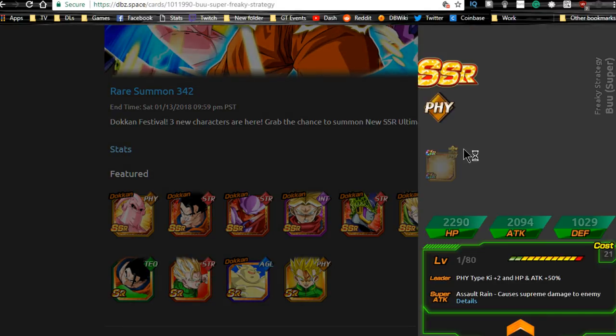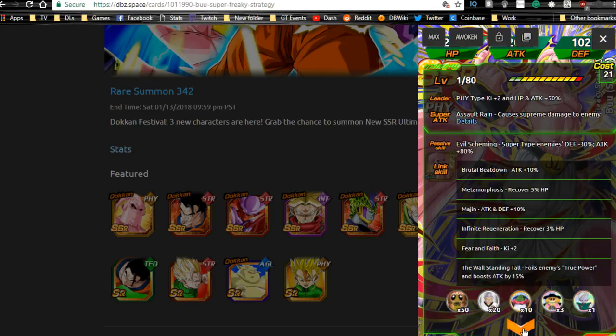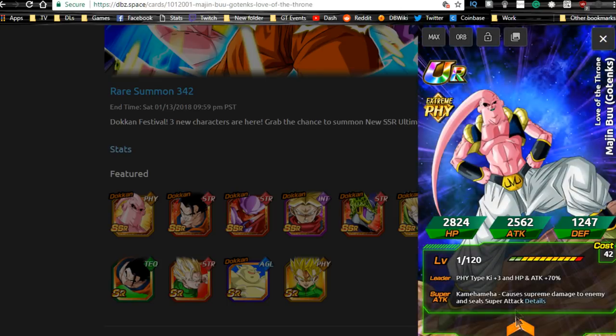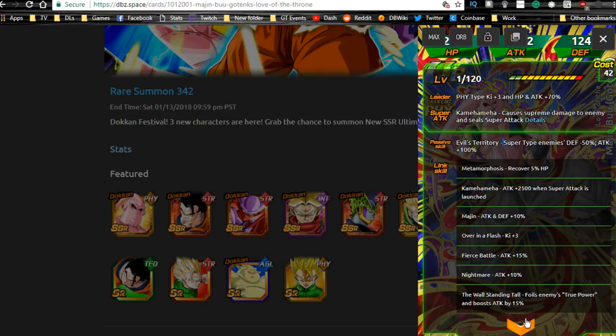I did a full review yesterday of the units. This is one of the new Buu's — Physical type, Ki+2, HP and Attack +50%. Horrible leader ability. Super type enemies at Defense -30, Attack +80. He Dokkan awakens to Fizz type, Ki+3, HP and Attack +70, which is really cool. He seals supers, does supreme damage, Attack +100, and Super type enemies Defense -50 — so he debuffs them essentially. He's not a bad unit to have; he's Buu with Gotenks absorbed.